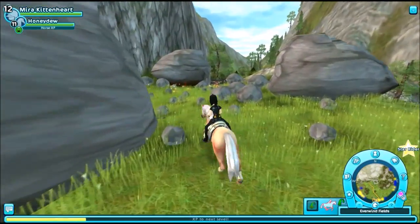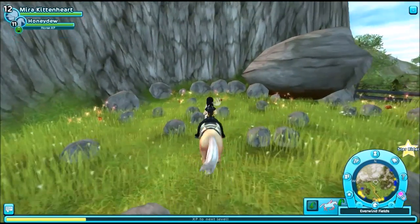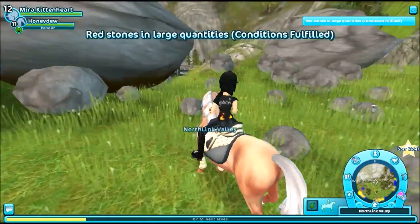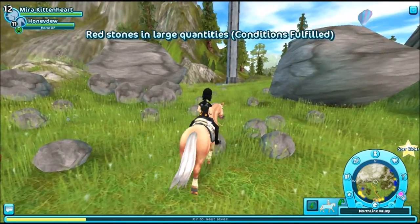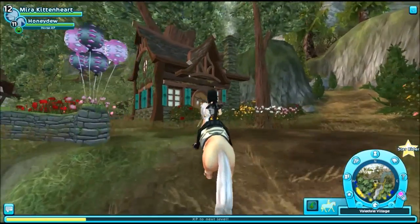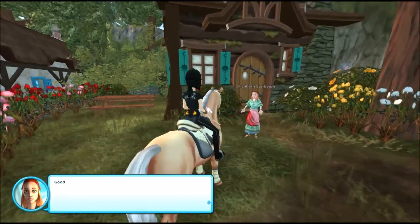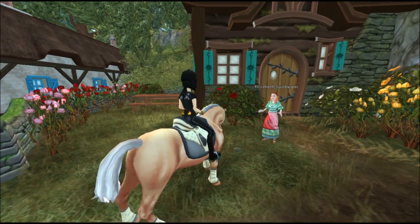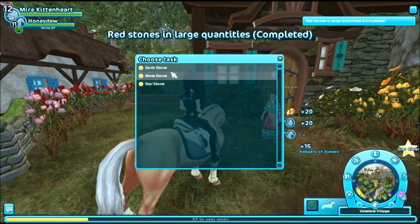I see sparkles! I just needed one. Back to Elizabeth. I've got the red rock. Good Mira — the red volcanic rock will be perfect. Three more to go.